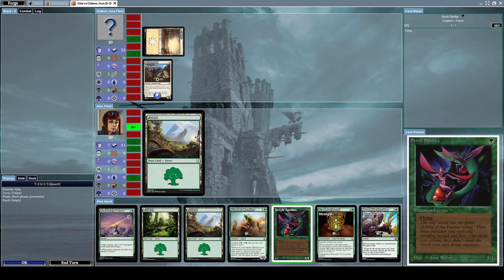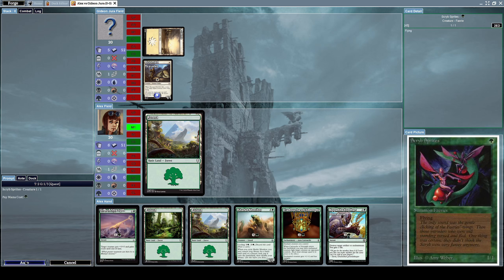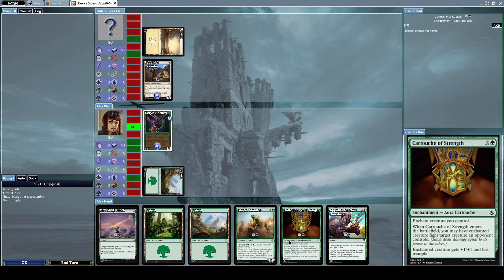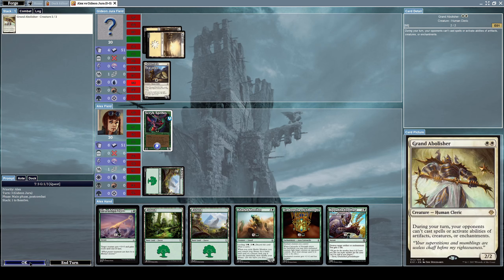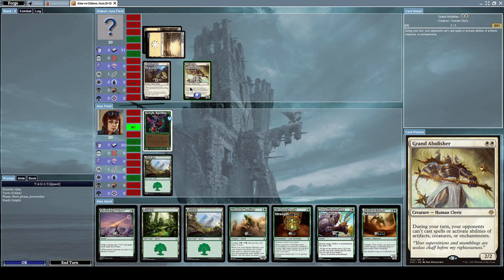I already have something to block a flying creature with — thankfully it's Scribe's Sprites. Let's summon this right now just because we can. My opponent summons Grand Abolisher, which is a 2/2 human cleric creature. During your turn, opponents can't cast spells or activate abilities of artifacts, creatures, or enchantments — it doesn't say instants though.